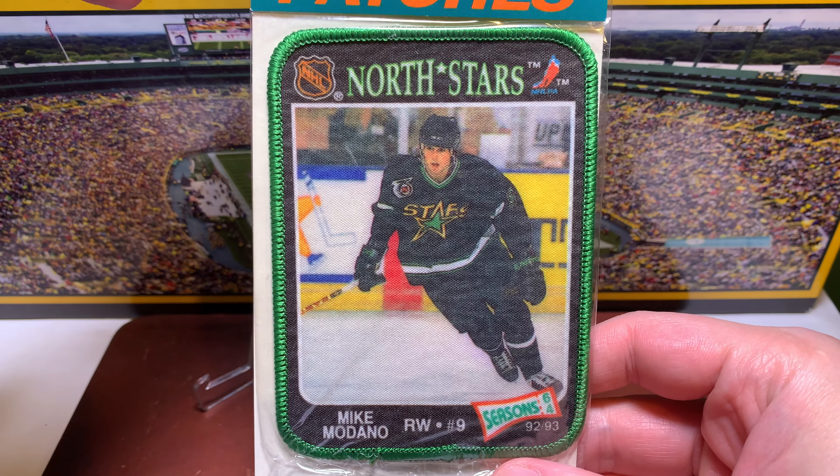Next, a nice parallel that completes a rainbow — this is 99-2000 Pacific Prism, the purple parallel numbered out of 99. Very cool looking with the shine. They use the numbering system of 'X of 99,' and this one is 20 of 99. Really enjoy the shine on that — it does complete the rainbow for that set.